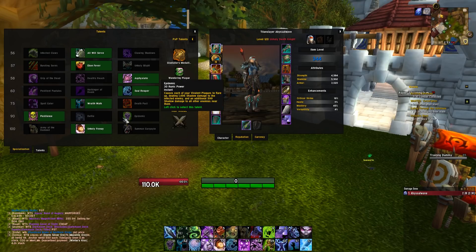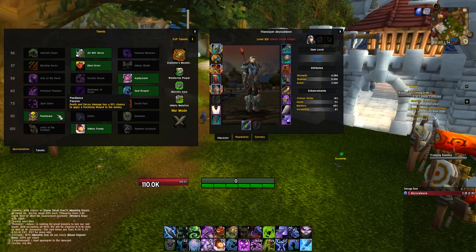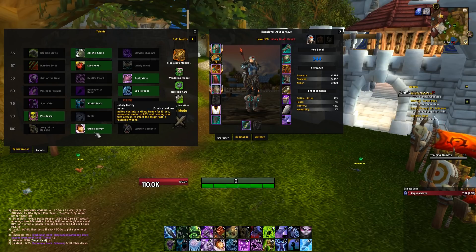For the 90 tier, Pestilence is the only one that really adds good single target damage. Defile adds a little single target as well. Epidemic is without a doubt one of the best AoE talents in the game — the more you pull, the more damage it does. Pestilence makes Death and Decay relatively DPS neutral, so if the target is going to move out of your Death and Decay, you're often better off not placing it — though on raid bosses you typically know when movement will happen, so you can plan accordingly.